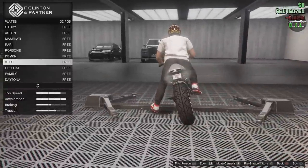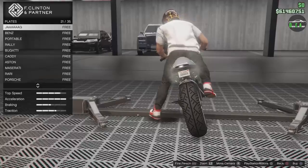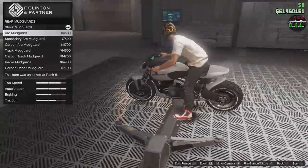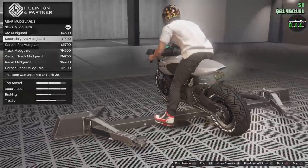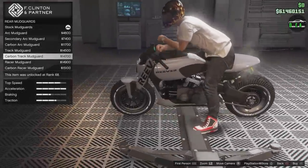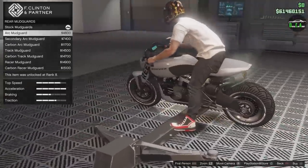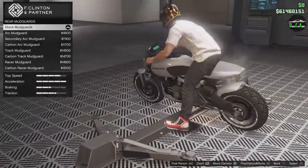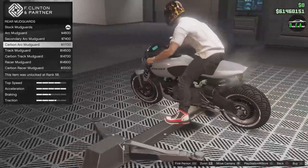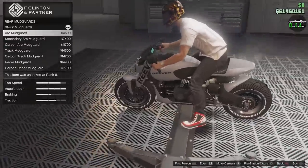For the plate, I'll put my re-plate on there with a black background. Rear mudguards: you've got the arc, secondary arc, carbon, track — that one looks pretty good — carbon track, and racer. The arc ones are actually pretty similar to the real bike, which is kind of insane. I think I'll go with the arc one.